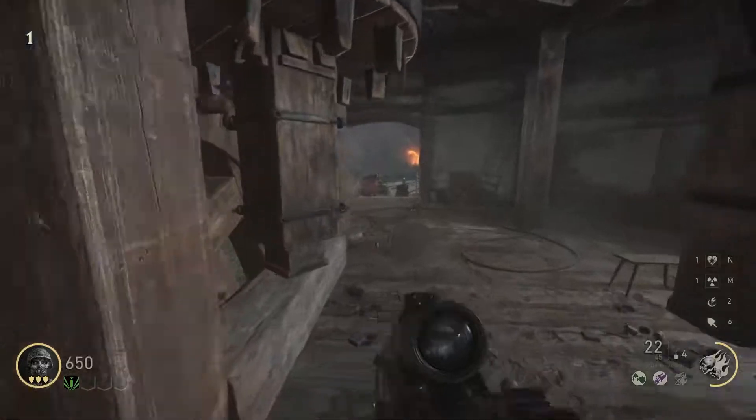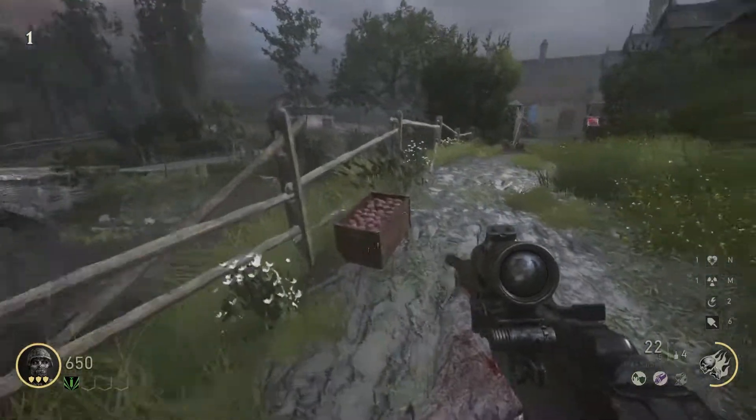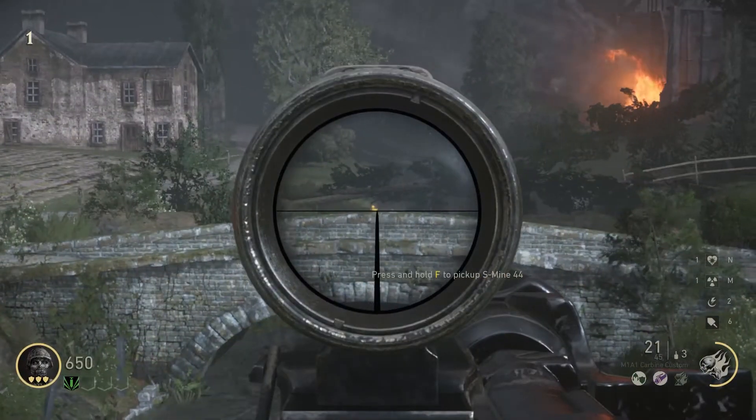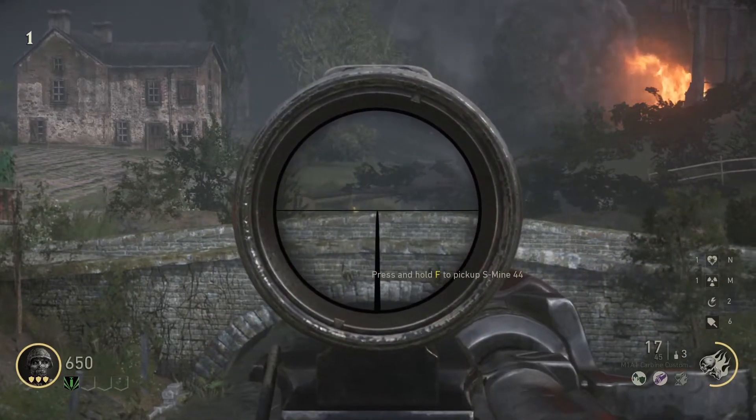So to do this, just on round one, run through this windmill. Hopefully you only have one zombie left. You're going to look over at this bridge. Now if you have a scope on, preferably four times or above, you'll be able to see the little target there on the bridge.